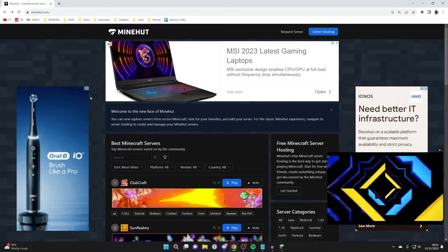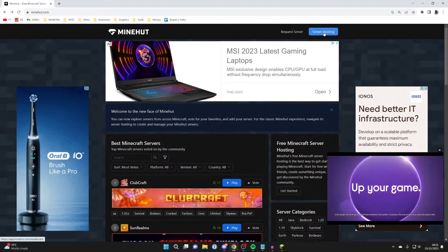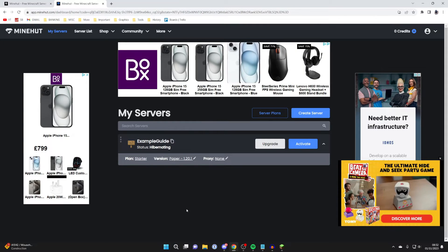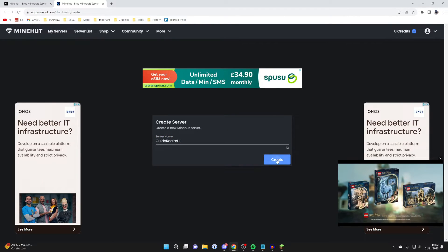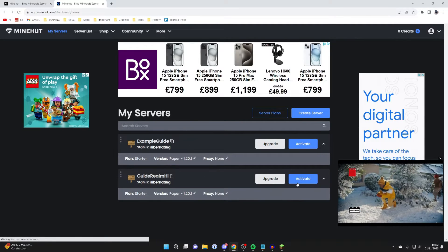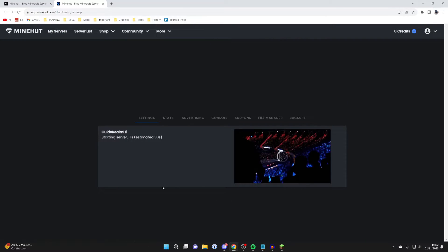The second free host is Minehut. Come to minehut.com, go to the top right and press on server hosting. You'll be taken to a login or signup page, so create your account. Then click on create server, name it — I'll name mine Guide Realm — and press create. The server will now appear.